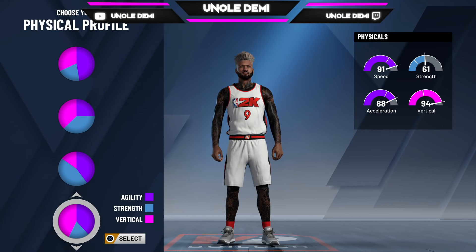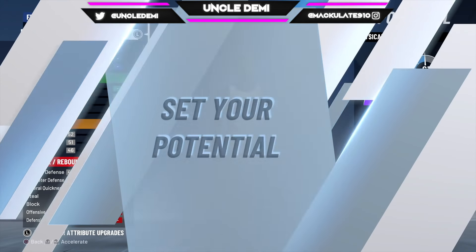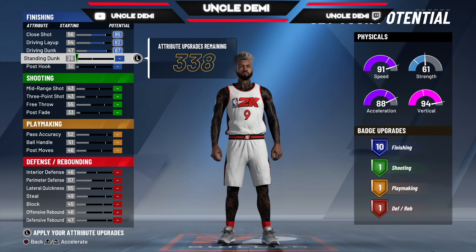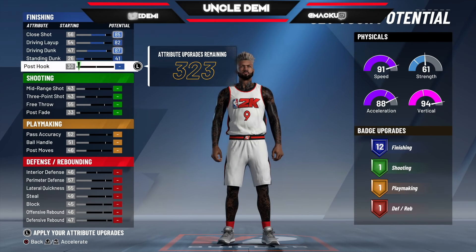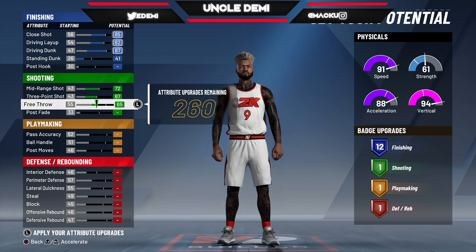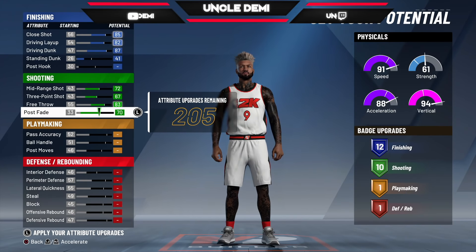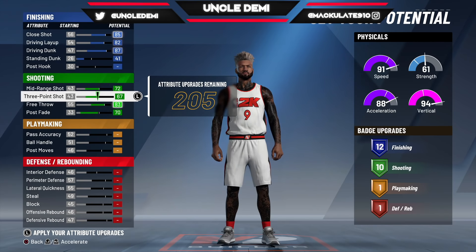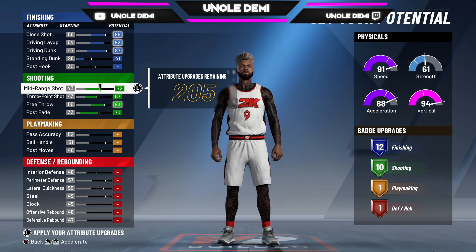We're trying to get that vert as high as we can, so 94 vert. What you want to do is max out your top three and then go 41 right here, so that gives you 12 finishing badges. Then you want to go ahead and max out all this, and you'll get a 70 on your post fade, a 67 on your three-point, and a 72 on your mid-range, but you get 10 shooting badges.